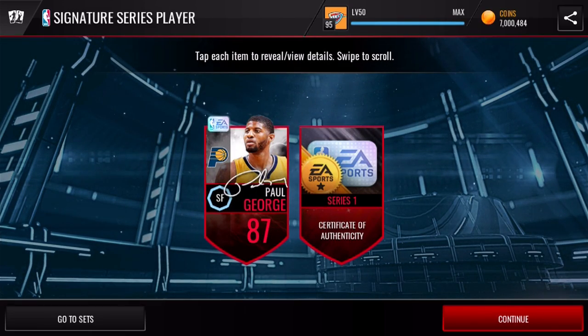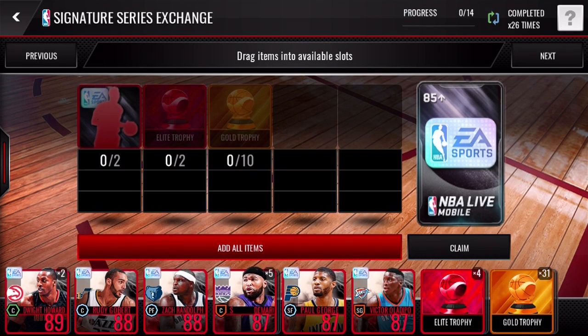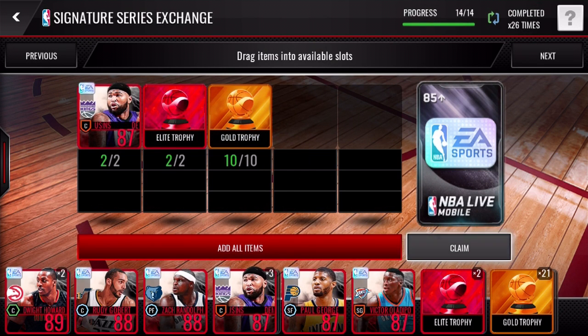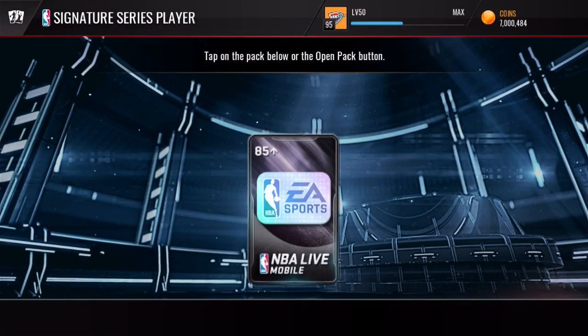Here we go with the next one — bang! Paul George, man. The Cavs are going to be going up against the Pacers in the first round of the playoffs. Super excited for the series — kind of excited just to see Paul George play. I don't watch too many games with him, so I'm waiting for that series this weekend. Hey, it's playoff time, man — I'm really excited. Let me know in the comments down below if your team is making it to the playoffs and what team they are playing. It's going to be a fun weekend of playoffs, I cannot wait.